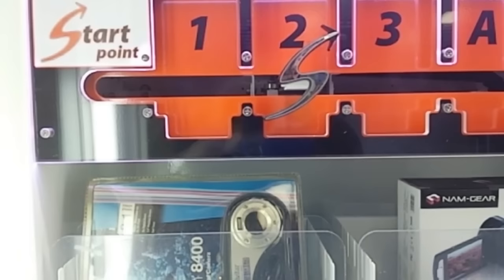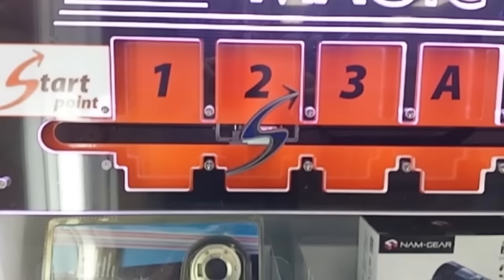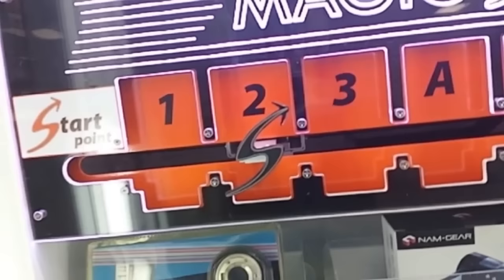The S will start at the starting point on the left, and you hold down a button — the S will move from left to right continuously until you release the button. The prize scheme works the same as any other machine like this: the cheapest prizes are on the bottom row, medium prizes are in the middle row, and the most expensive prizes are on the top row.